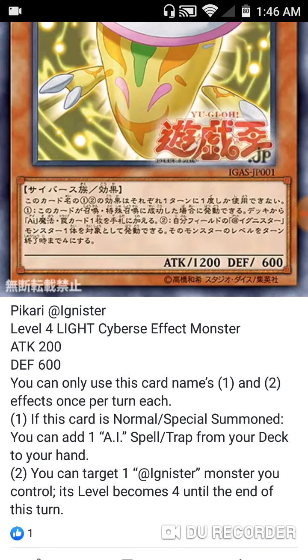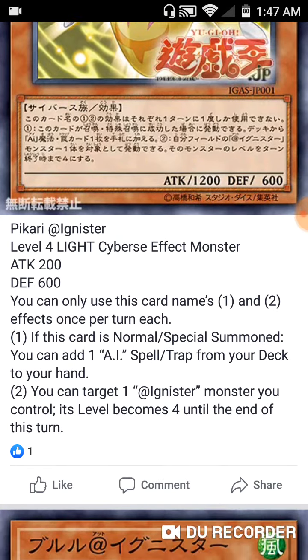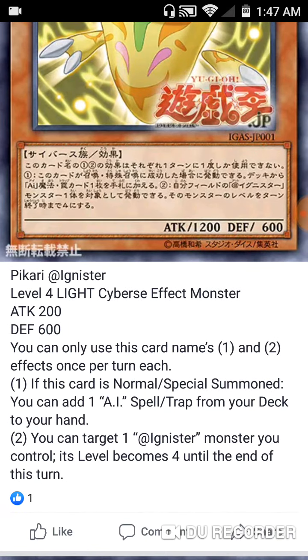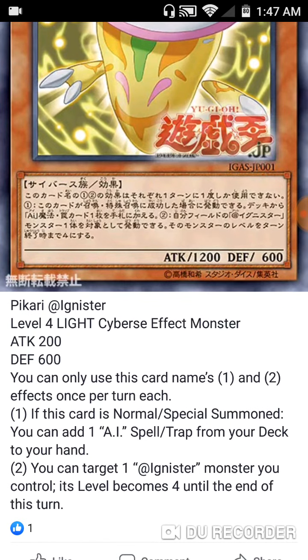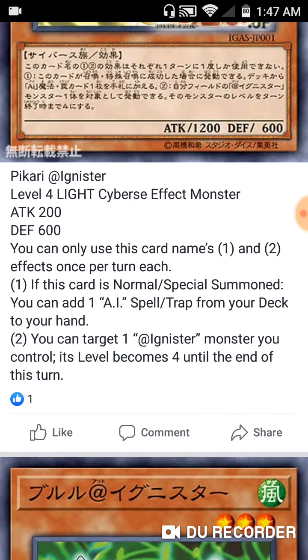First up is Pikery @Ignis — it's a Level 4 Light Cyberse effect monster with 200 ATK and 600 DEF. You can only use its first and second effects once per turn. If this card is Normal or Special Summoned, you can add one AI spell or trap from your deck to your hand. You can also change one @Ignis monster you control to Level 4 until the end of the turn, which really helps with XYZ and Synchro plays. This is a searcher for spells and traps — that's great. You'd probably play three. I wish the ATK was higher, but you know how Cyberse works — it's all about making Links and special summoning.